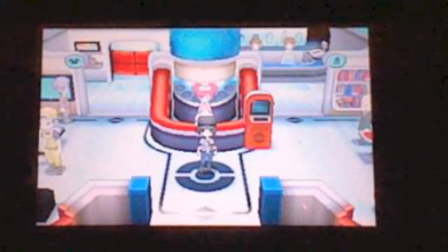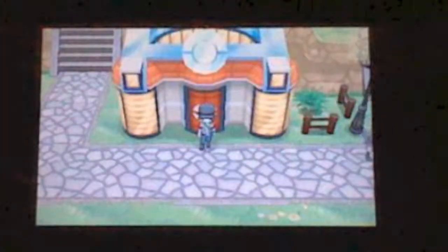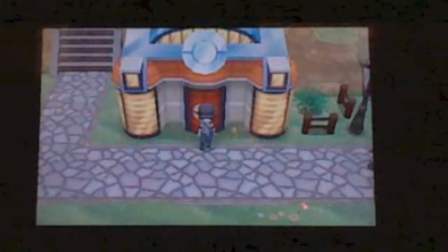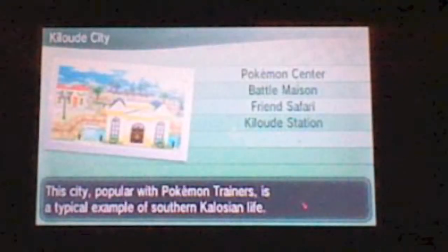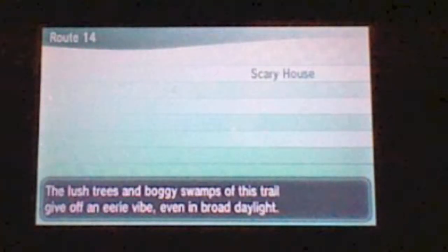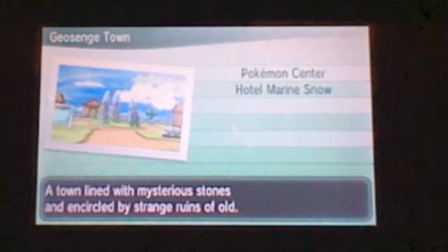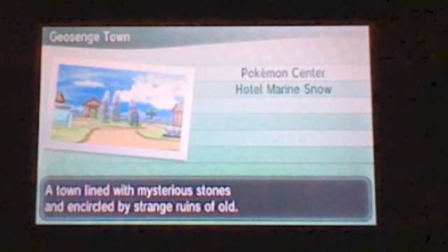So we'll go through it. The first thing is you have to retrieve the Everstone and the Destiny Knot. The Everstone and the Destiny Knot can be found by going to these locations. You go to Geosenge Town to get the Everstone, I think. And to do this, you just go through here.